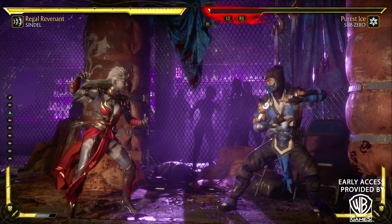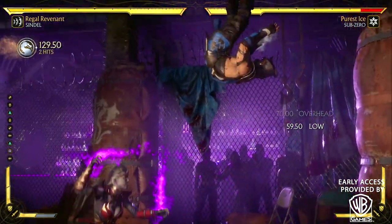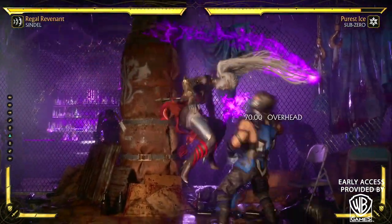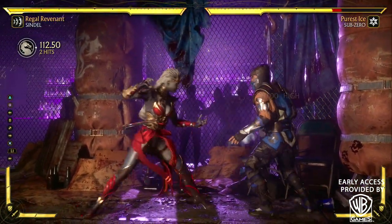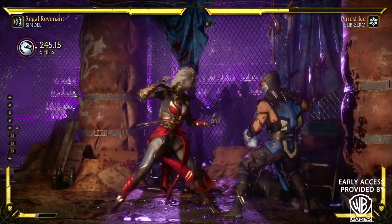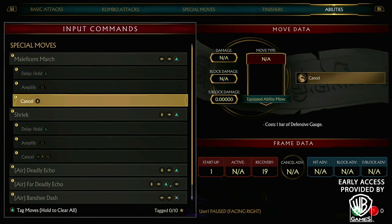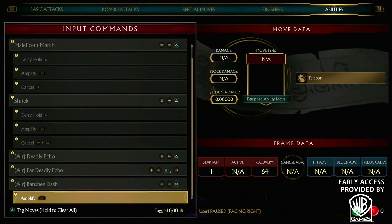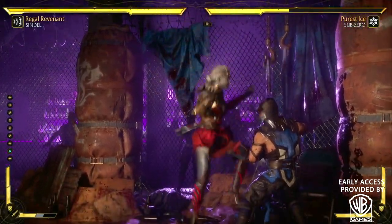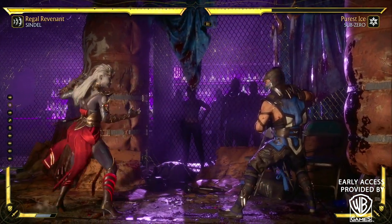I didn't test out if you could connect with the banshee in the air while your opponent's in the air. Unfortunately there are a lot of moves you can't put together — for example, the banshee can't be paired with the float and also the hair flip that launches the opponent, because the hair flip costs two bars. The banshee and the float — or hover, I should call it — are one bar. This is variation number two.